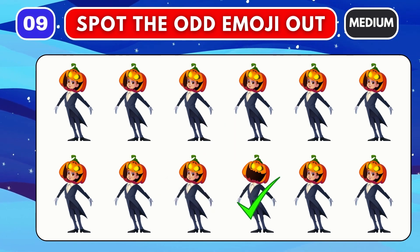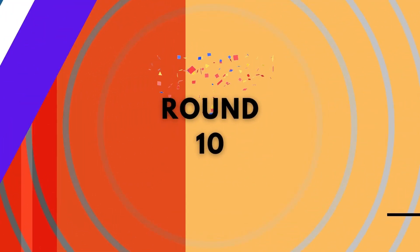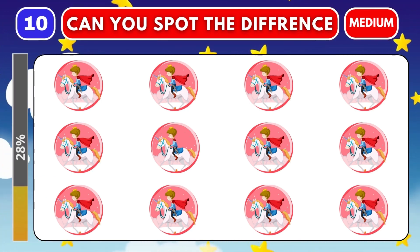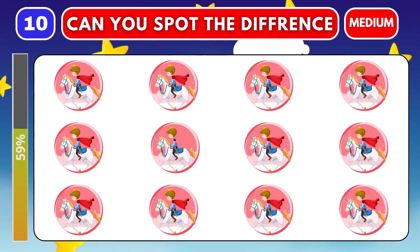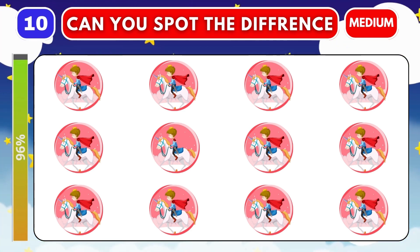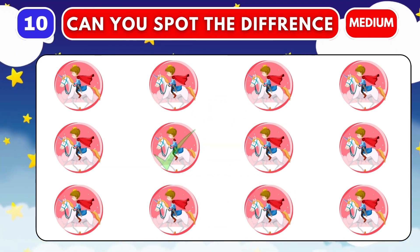It's good to hear that you're doing well. Round ten. Go! This is the final medium round. Choose an item that is different from the others. Time out. Let's look at the odd one item.